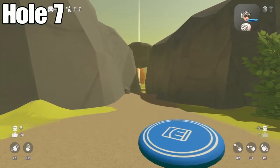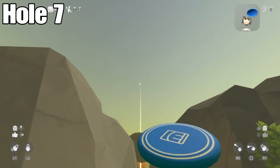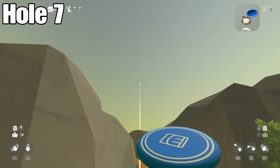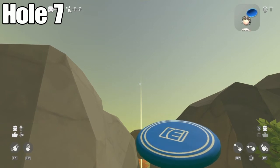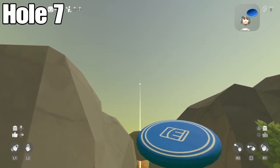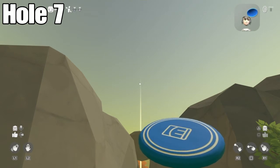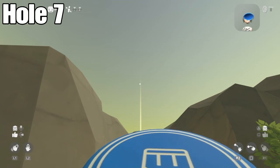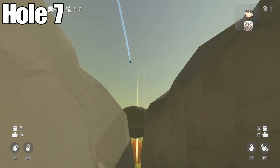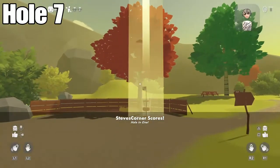For hole seven you need the crosshair at its highest point, where the beam is starting to fade away. Have the crosshair just a little bit out of the beam — not quite halfway out — just slightly off. Hold it down for three seconds and throw it, and it will be a hole in one.